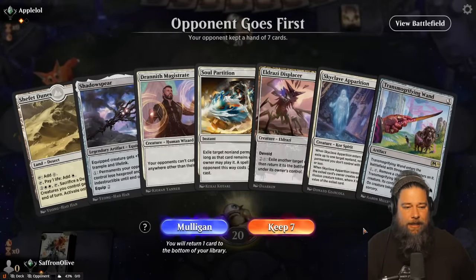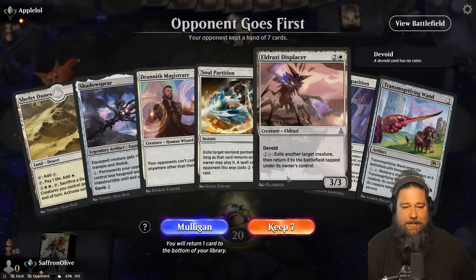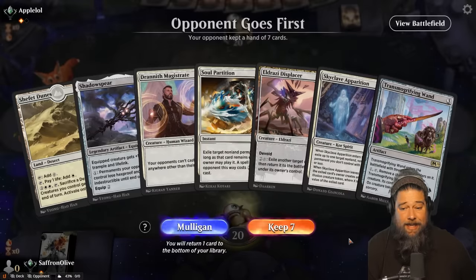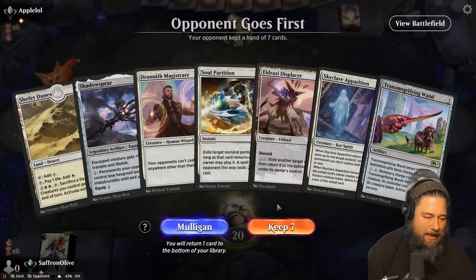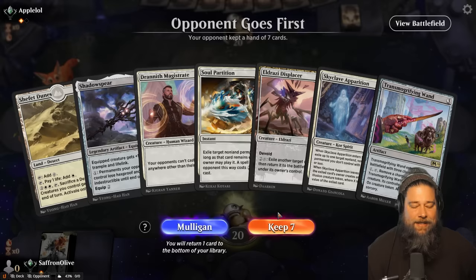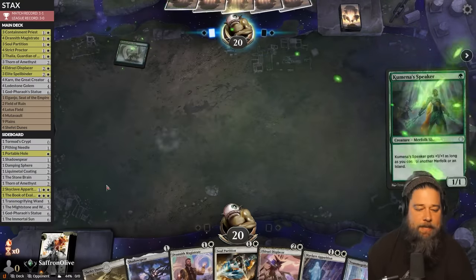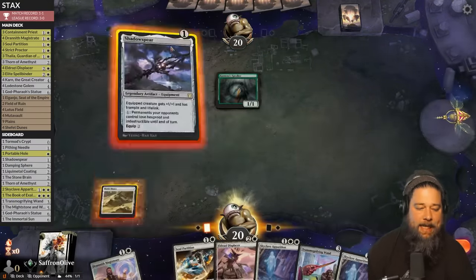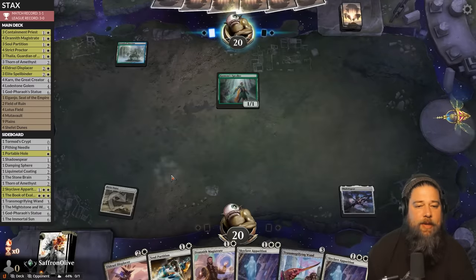The hand is so sweet — lots of action. Soul Partition, Magistrate, Skyclave, Displacer — we could keep it and try to get lucky. We're on the draw, but the nice thing about keeping a one-lander here is if we do lose, we can just blame the Magic gods instead of ourselves. If you ever want to avoid responsibility for your own misplays, keep a one-lander and blame it on luck. We're going to keep this because it has literally everything we could want to win the game.